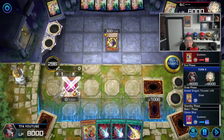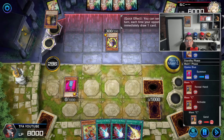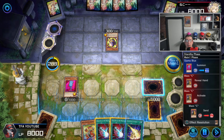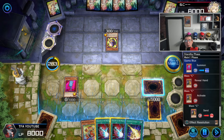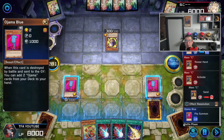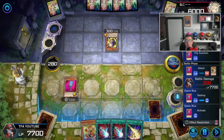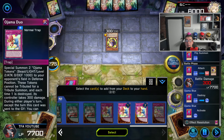Yeah, we're going to go ahead and summon Ojama Blue here. I'm actually very happy with this outcome. Now getting max C here is not the best thing in the world, but we're only going to lose 600 life points. Ojama Match is not a special summon, so I think this is okay. We're going to let him do his max C — we don't lose much here, just 600 life points, which isn't terrible.